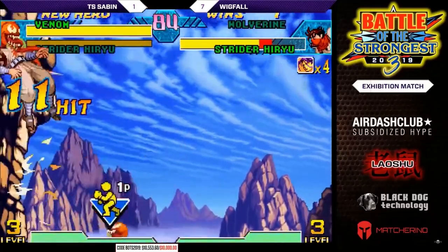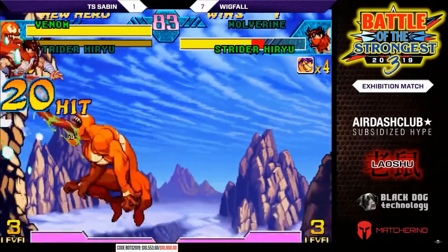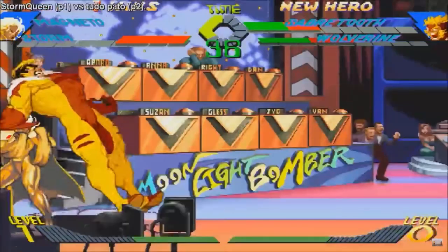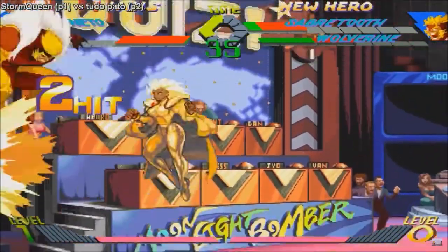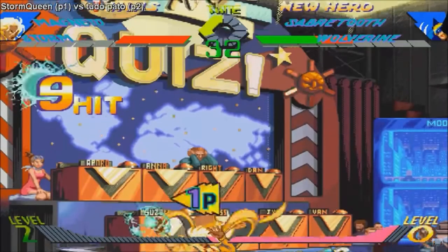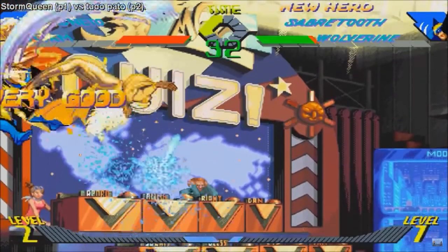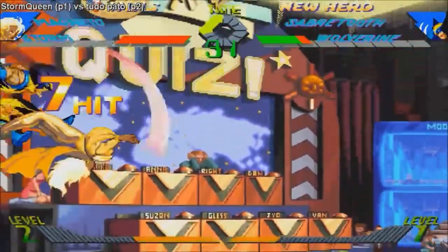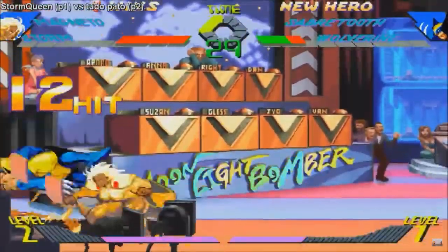It might seem strange, but you don't actually see that many guard breaks in X-Men VS Street Fighter, and that's because there's something way better. You can actually hit the opponent before they enter the screen and are able to control their character to block. You just jump up into the air as close to the corner as possible and put out an attack. Couple this with the fact the game is filled with infinites — pretty much everyone can do a one-touch kill — and it's great.